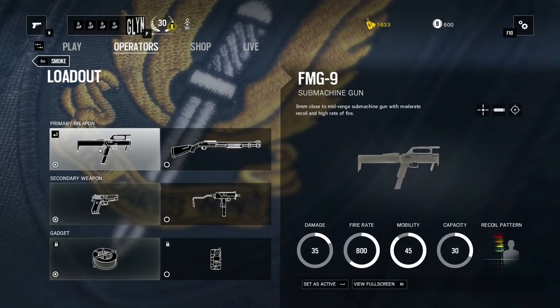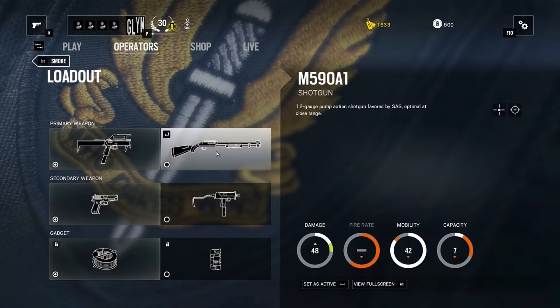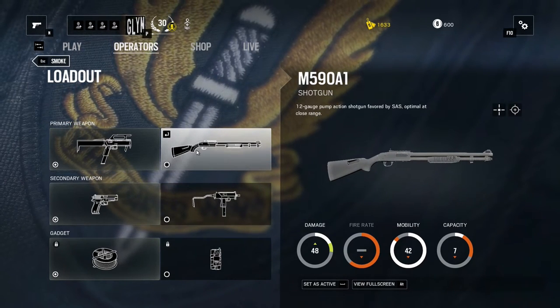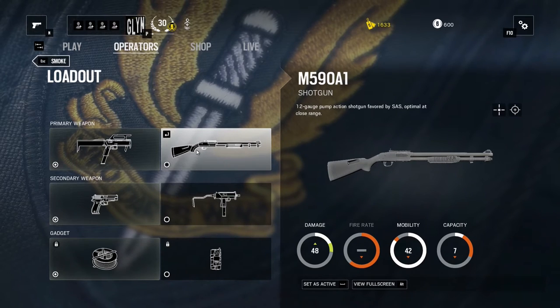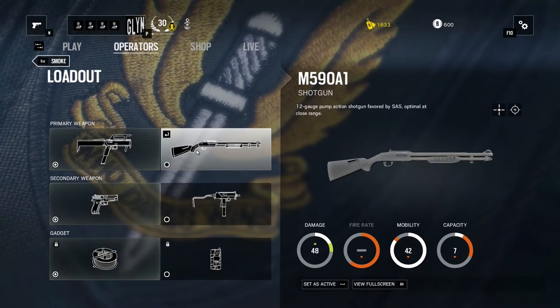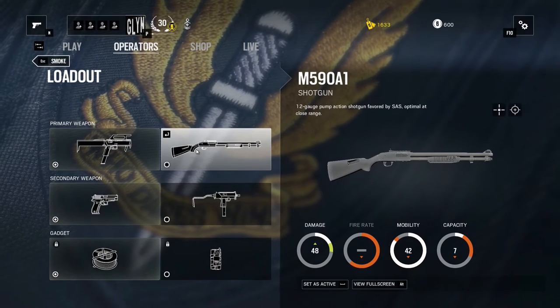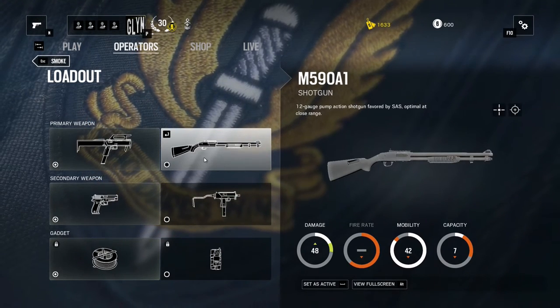So his loadout — he comes equipped either with a submachine gun or a nice close-and-personal shotgun. Obviously you're going to have to be right up in someone's grill to get the shotgun to do its full amount of damage, but you all know how to play with a shotgun. Just try both weapons out to see which one you prefer.